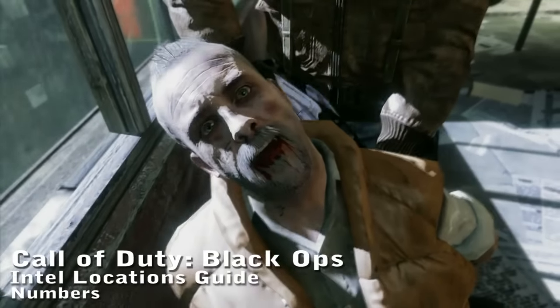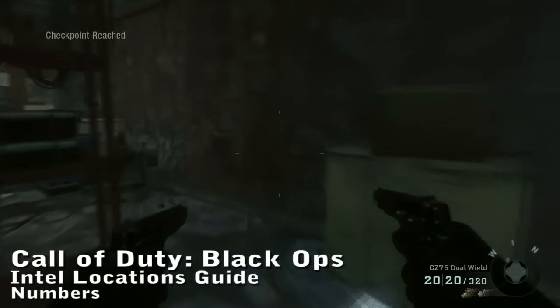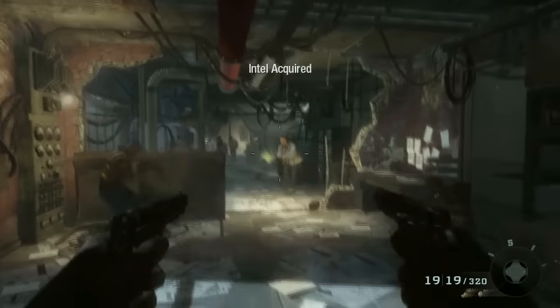Call of Duty Black Ops Intel Guide for nextgenwalkthroughs.com, and soon-to-be wikigameguides.com. For this level, as soon as the level starts and you gain control of your character, turn around and the Intel is on the desk, before you even walk up that first ladder.